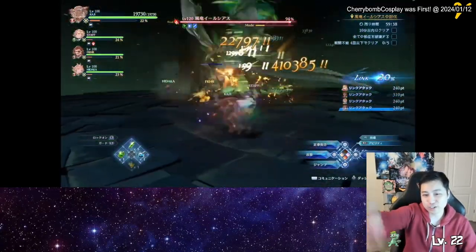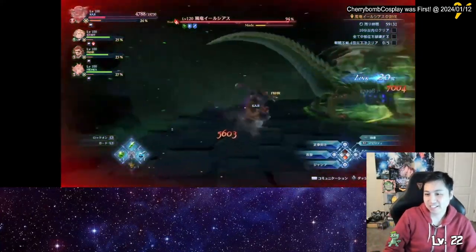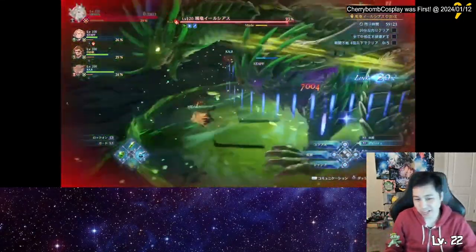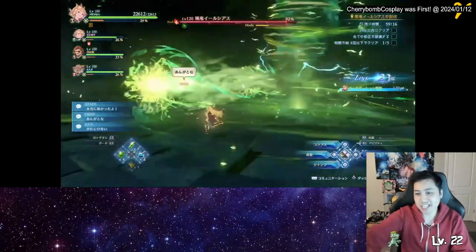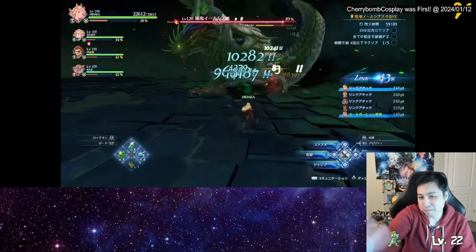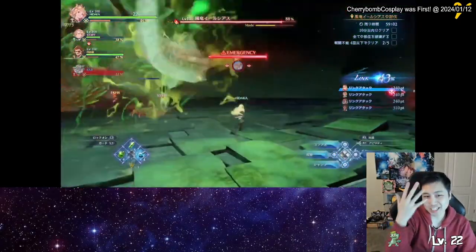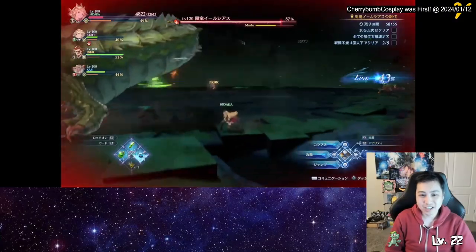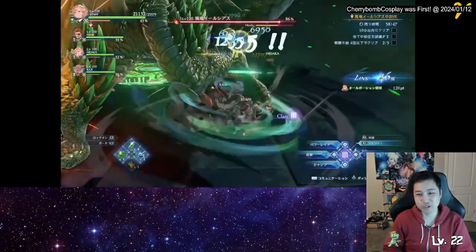Then it does a charging tackle, and then summons the five tornadoes. I noticed there are combos where it does a charging tackle, then a swipe, then a charge wind shot — or a swipe then charging tackle then charge wind shot. It jumped to the side and did two charge wind shots, but they broke it in time. Here's the combo: it charges, then somehow skipped the swipe and went straight to charge wind shot. Usually after a three-move combo it summons the five tornadoes, and then repeats with a swipe after charging tackle and a charge wind shot.